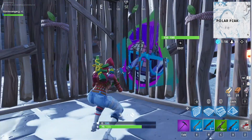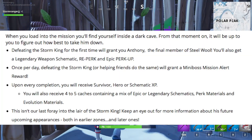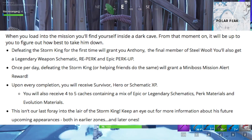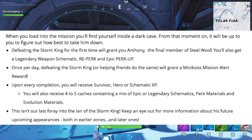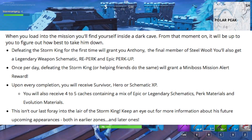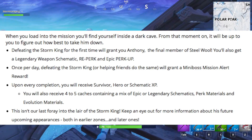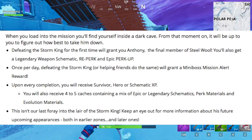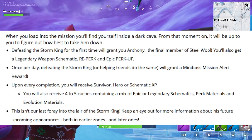Further below, the article gives instructions on how this new event works. It says: 'Defeating the Storm King for the first time will grant you Anthony, the final member of the Steel Wool. You'll also get a legendary weapon schematic, reperk, and epic perk up. Once per day, defeating the Storm King or helping friends do the same will grant a mini-boss mission alert reward. Upon every completion, you will receive survivor, hero, or schematic XP. You will also receive four to five caches containing a mix of epic or legendary schematics, perk materials, and evolution materials. This isn't our last foray into the lair of the Storm King — keep an eye out for more information about his future upcoming appearances, both in earlier zones and later ones.'